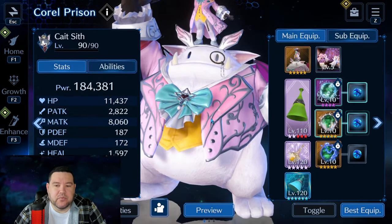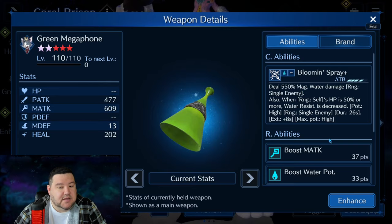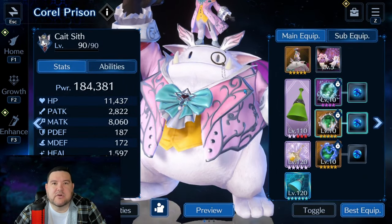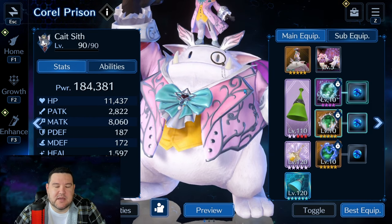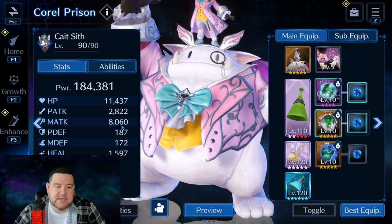Coming over to Cait Sith — he is our breacher and secondary water DPS. Green Megaphone is actually pretty nice because it's one of the weapons that not only breaches but also has magic water damage, which is why we're using him for that. I could use Red for water breach, but his doesn't have water damage, so that would just weaken the team. Focusing on magic stat, magic ability potency, and water potency.